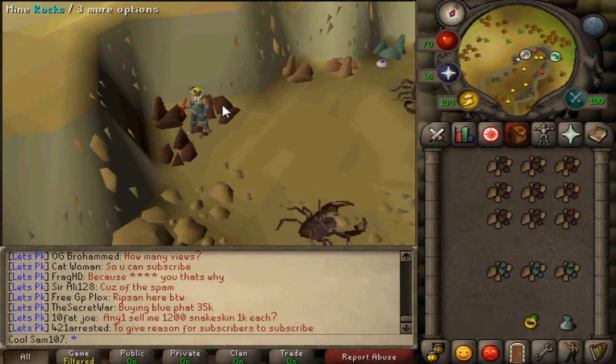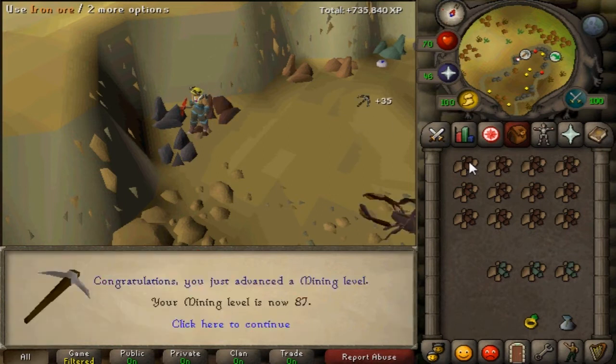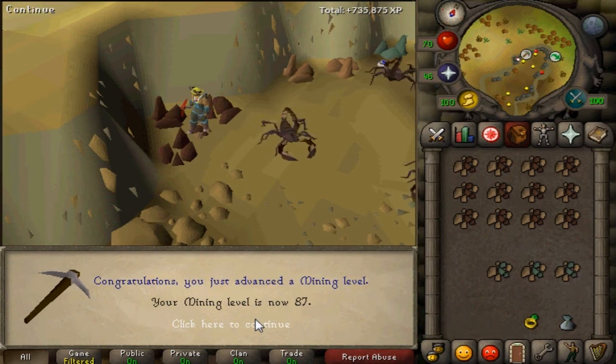You got the camera out for the first milestone of the challenge. It is the end of the 10th of January, so that means we are almost 6 days, 6 full days into the challenge. And there is 87 mining, so we have 12 levels until 99 — so that is the first milestone of the challenge.